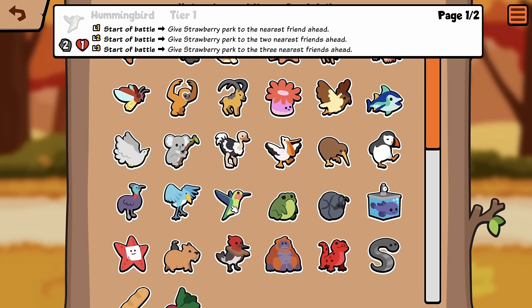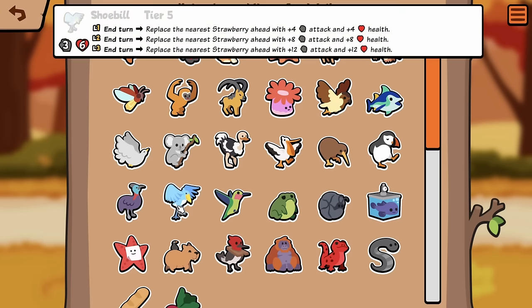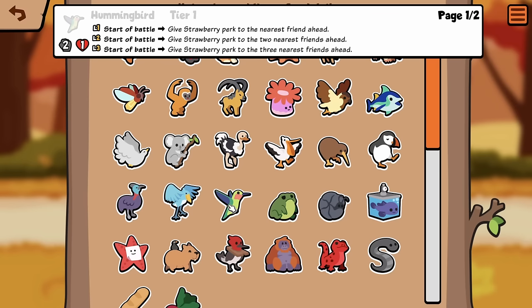Hummingbird: Start a Battle, give Strawberry Perk to the nearest friend ahead. That's interesting. It's only start of battle, but it still synergizes. It's Tier 1.